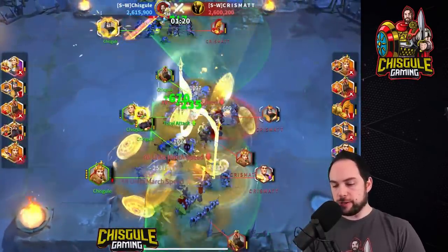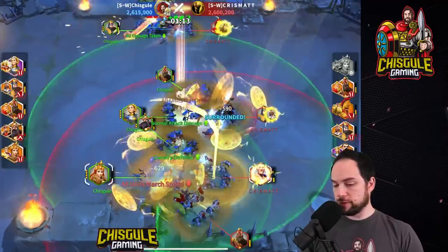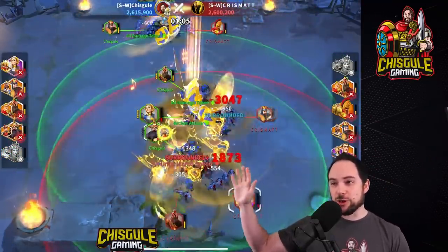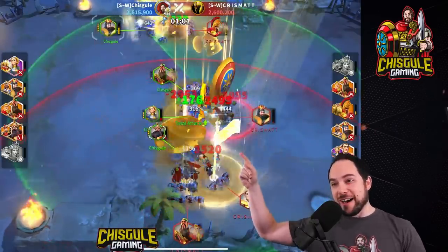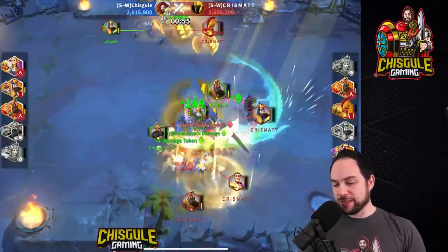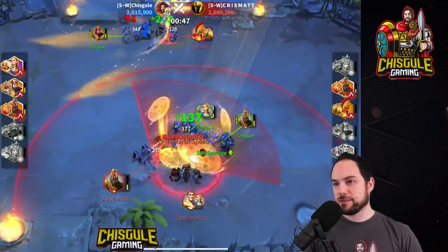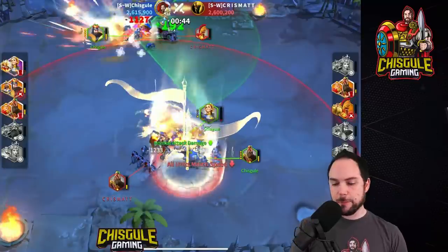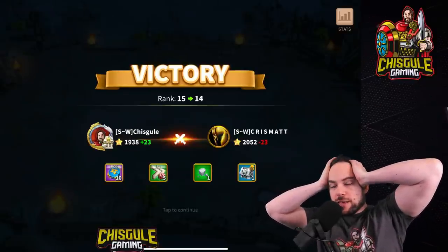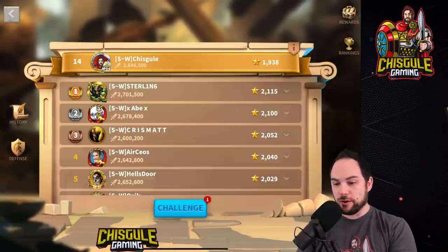Chrismat's got a team here that I should not be able to beat. Can we pull this off? Look at that Joan Takeda still alive — people give me a really hard time about Joan Takeda. The buffing is super real. Oh my gosh, we're totally going to win this. How do I lose from this position? I think my mad science is totally working out. I can't beat Chrismat ever — I've never beat him before. Okay, let's hit Abe — I can't beat Abe either. But today is a day of firsts.